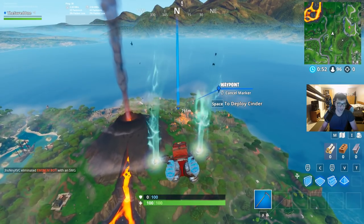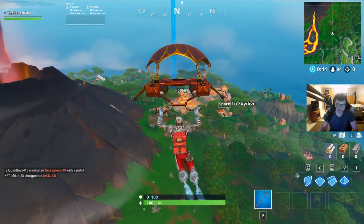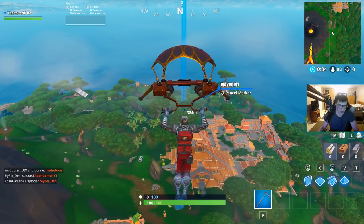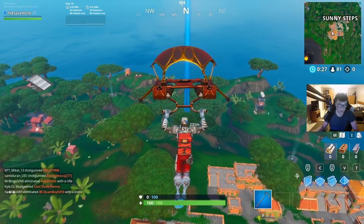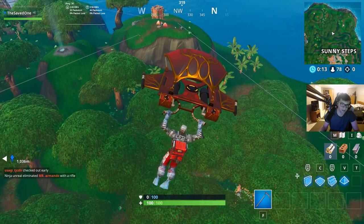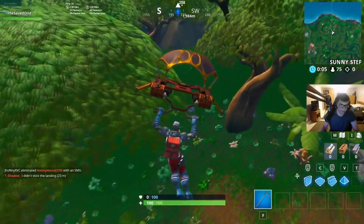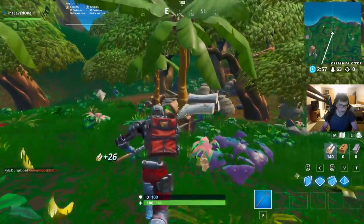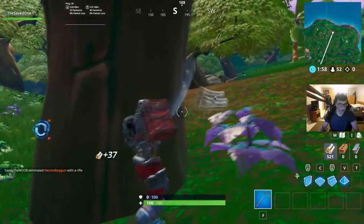This next challenge is a three-part challenge and it's pretty simple. We've been getting some hard challenges over these past couple weeks, so this is a nice refresher. The first part is just to collect some wood — 500 wood in a single match. On the Fortnite Master website, they say the easiest places to get wood are Dusty Divot or a spot near Happy Hamlet. And there was 500 wood in a single match — challenge done.